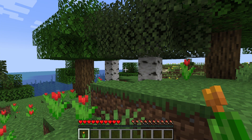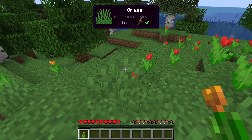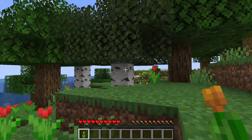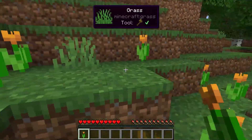When you join your server, you're going to notice that when looking at anything, a pop-up box will appear that gives you detailed information about the material you're viewing, such as the tool needed to break it. There is a lot to cover that this plugin adds, so let's just jump into some of the most important new aspects.